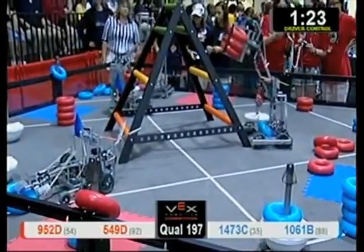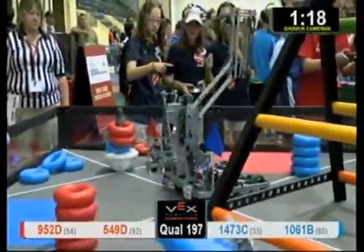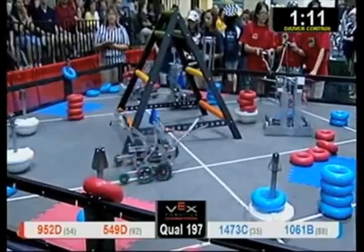Alliance partner of the Red Alliance, 952D, with three Red Tubes in possession. Let's see if they can deposit these down on the mobile goal. There we go — three Red Tubes deposited. We got some cheers coming from the crowd. We're approaching that minute mark.